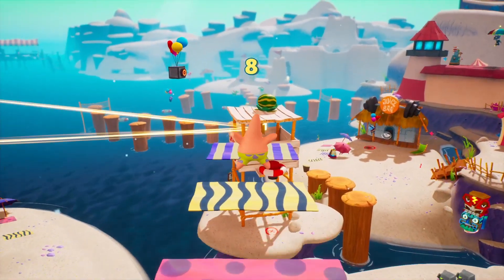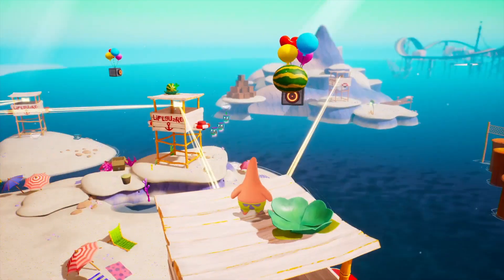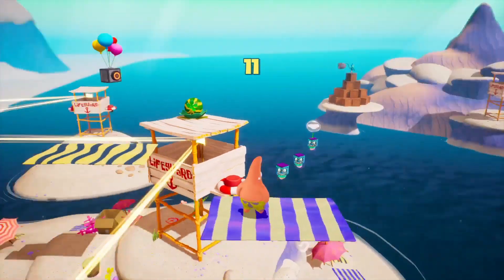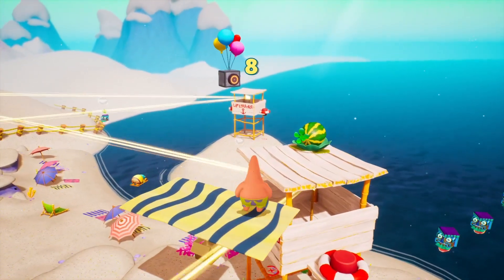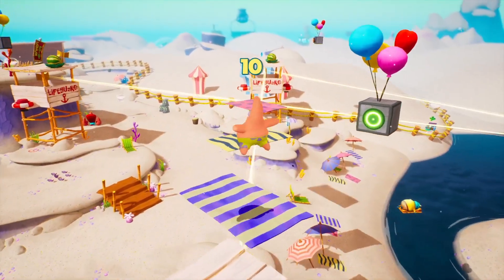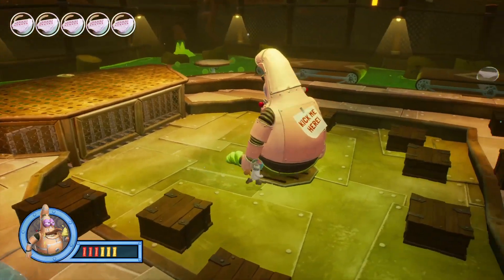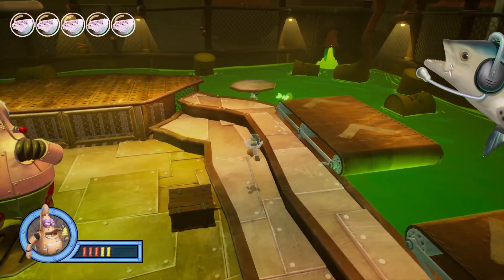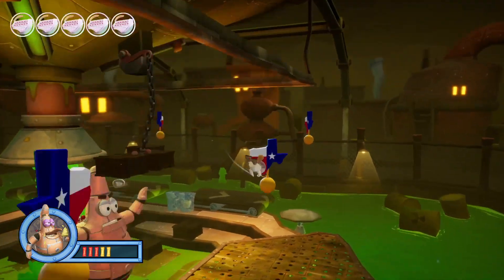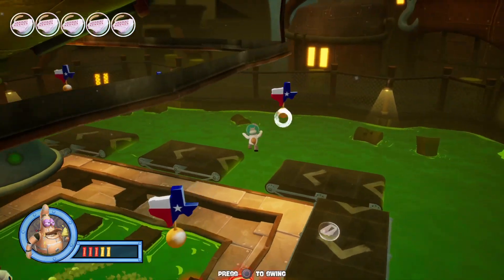For newcomers, or those with failing memories, Battle for Bikini Bottom's story begins with Plankton hatching yet another dastardly plan to steal Mr. Krabs' famous Krabby Patty recipe. But when the plan hits the fan, Plankton's robot army takes over Bikini Bottom, wreaking havoc in iconic locations like Jellyfish Fields and Goo Lagoon, to the Flying Dutchman's graveyard, and even our porous pal's subconscious. To access each of these areas requires golden spatulas, 100 of which are scattered throughout the game's world, hidden behind a variety of challenges, boss battles, and other collectibles.